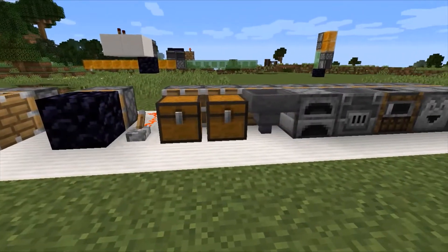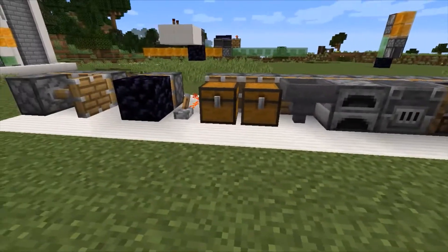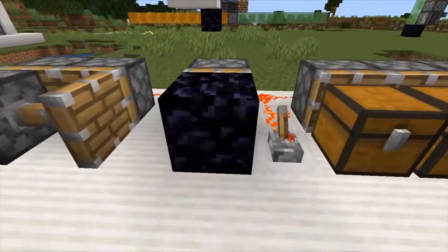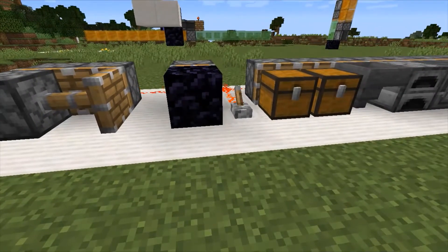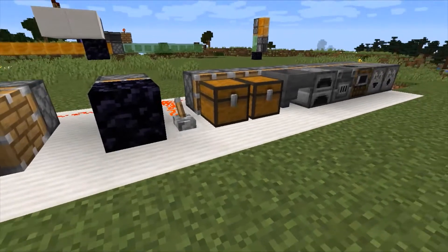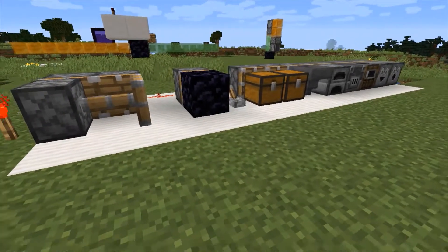We won't be using any of these blocks in the flying machine as they would stop it, except for the pistons. We are going to use obsidian to stop the flying machine from flying to a certain point and prevent it from flying forever. We need something to stop it, so we can use obsidian.